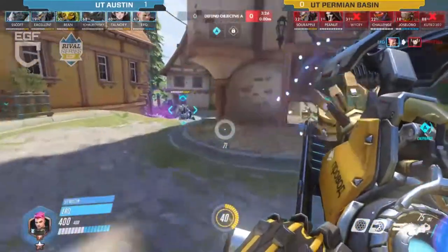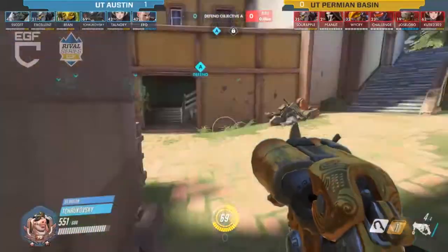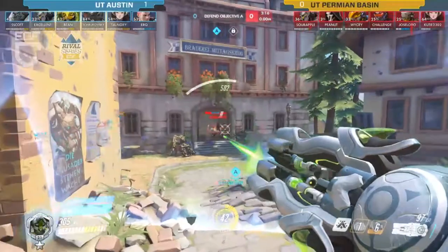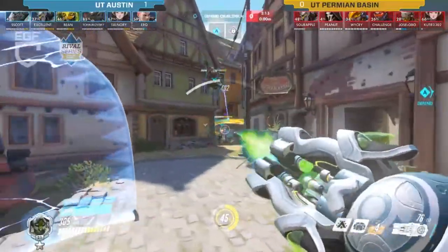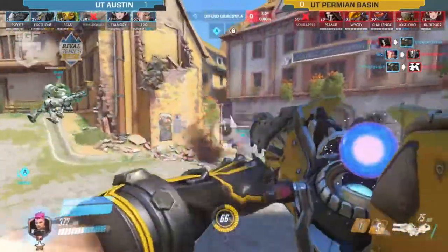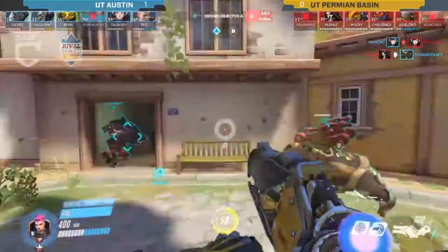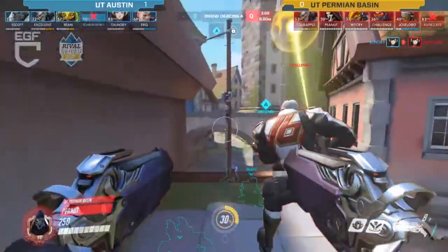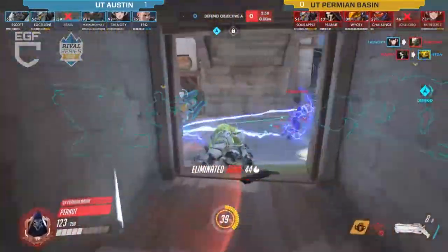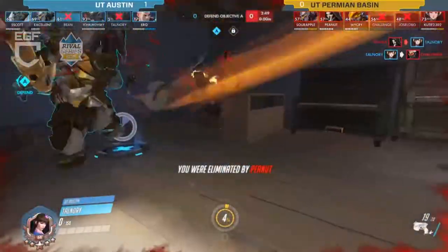We're going to see a swap here from Pina actually going over to the Reaper — hopefully able to shred through shields a lot quicker, and get through with the Roadhog. D.Va is up there alone by herself, gets pulled by the Roadhog. They are able to take out Tchaikovsky on that Roadhog — the only one with a self-sustain ability. But everyone else is split more than I think they should be for a coordinated attack.